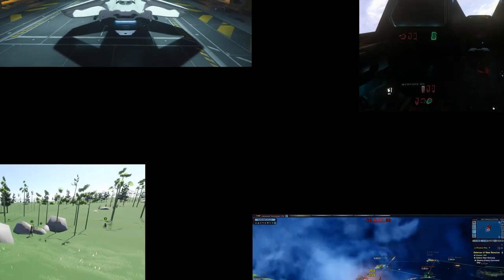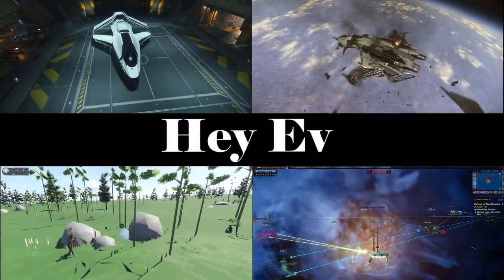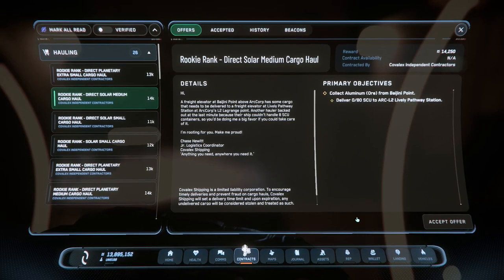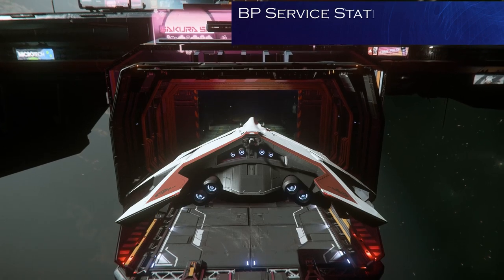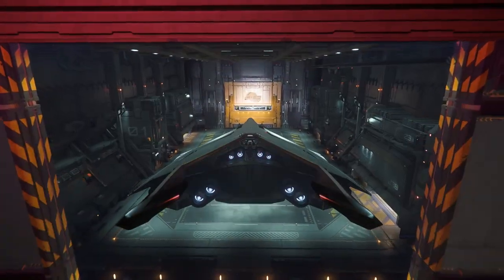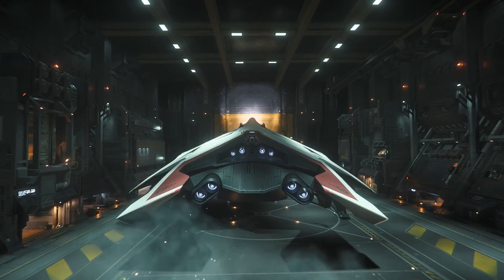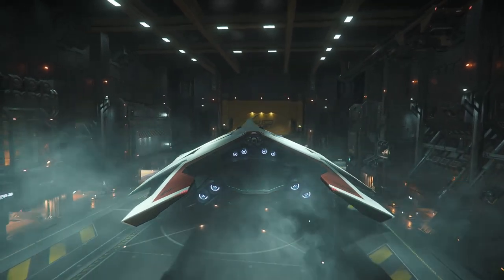G'day ladies and gentlemen and welcome back to another let's play. Today we're playing Star Citizen, and we're going to do a first level hauling mission — not the starter mission but the first level one. I'm going to do a double header: pick up cargo, head to ARK L2, drop it off, hopefully find something there to bring back. Simple enough.